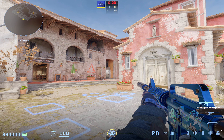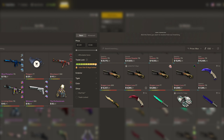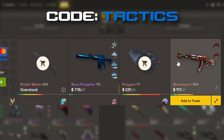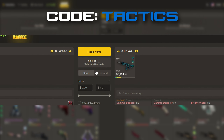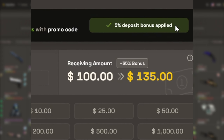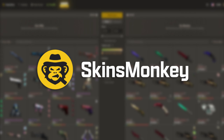But first, I want to thank today's sponsor, Skins Monkey. Skins Monkey is an automated CS2 trading site that provides an instant way for you to get new skins. All you have to do is select your old skins that you don't want anymore and then pick out some fresh ones to trade for. Right now you can get a free $5 if you use code 'tactics' on the site, and up to a 35% deposit bonus when using my code. Thanks again to Skins Monkey for sponsoring this video — links in the description.